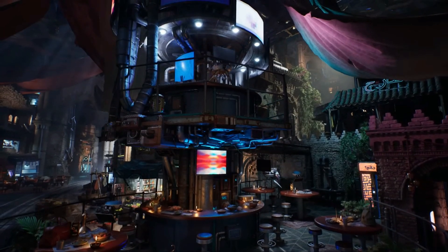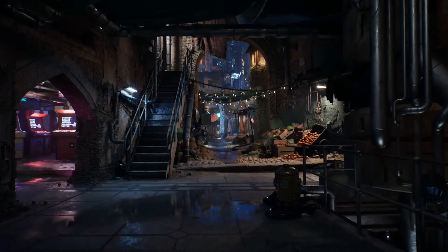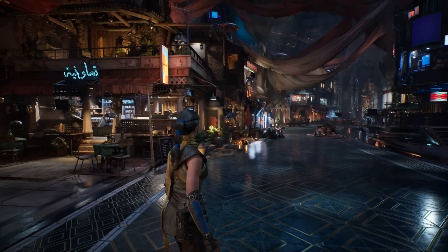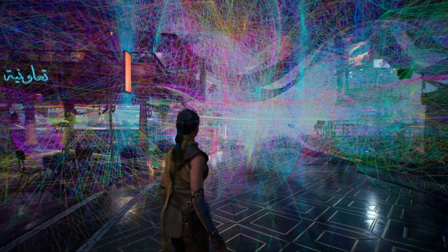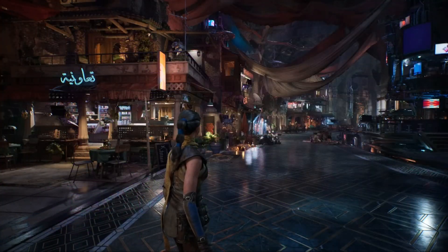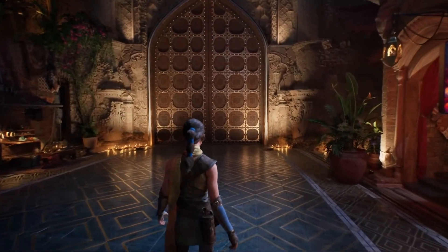So what's next for Megalights? It's still in its early stages, but Epic has already made it available in Unreal Engine 5.5 as an experimental feature. So if you're a creator, you can get your hands on it right now and start pushing the boundaries of what's possible. The ability to achieve such high-quality lighting without sacrificing performance sets a new benchmark — not just with lighting, but also with other graphical aspects like textures, reflections, and particle effects. We could see a future where developers have literally no limitations.